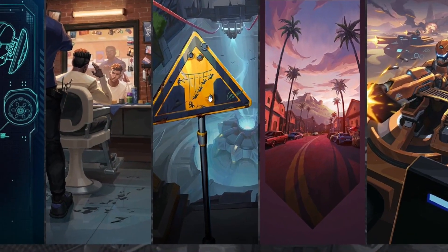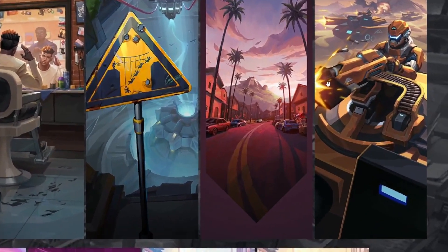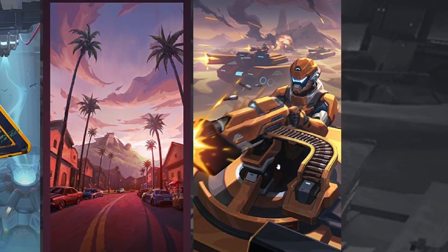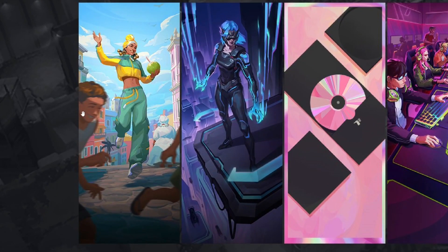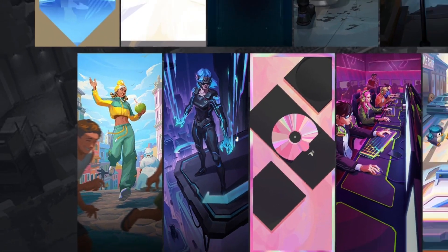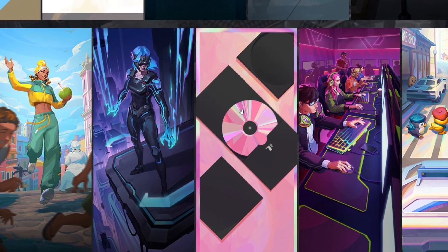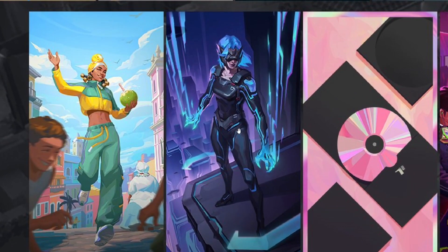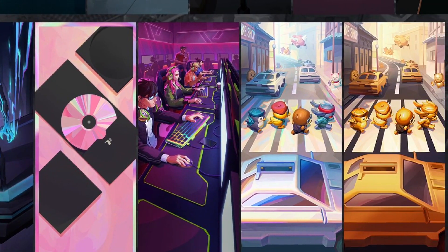Next we have what looks like a warning sign — let me know if you know what it means. Then there's a Hollywood-looking place with a base on top of a mountain, some army soldiers on tanks, and a Raze player card where she's having fun in her hometown. Then there's a card that could be a teaser for the next agent — usually they just leave a symbol but this time it seems like they show the entire thing, which is unusual.